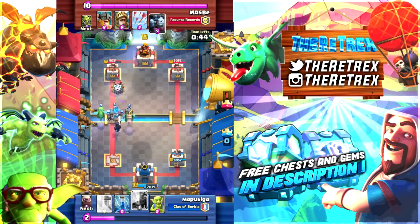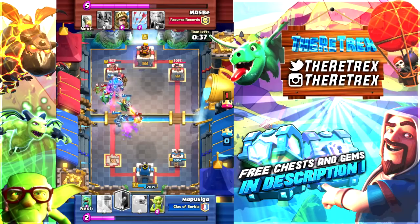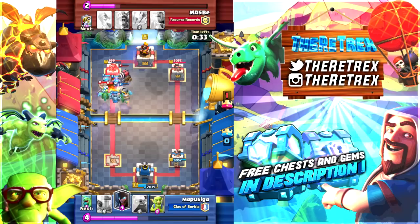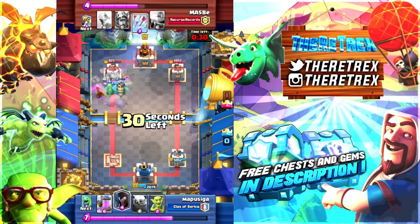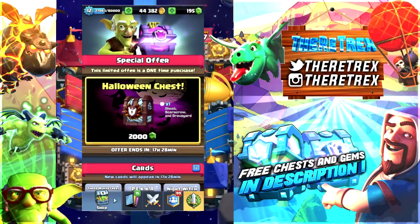Keep in mind guys, the stuff I'm showing you is not leaked — this is actually just ideas from the community and different designers' work. So don't think this is going to come to the game anytime soon, unless Supercell decides to add it. But for now it's only concepts and ideas. This next special offer for Halloween is going to be called the Halloween chest and it's a limited one-time purchase. You can see a cool background design — kind of a purple midnight look with some bats and a witch flying around with a broomstick. It says it'll give you one each of the Ghost, the Scarecrow, and the Graveyard.